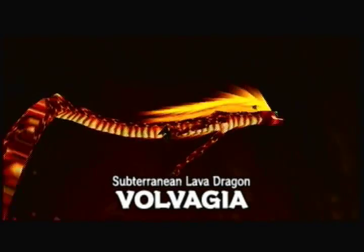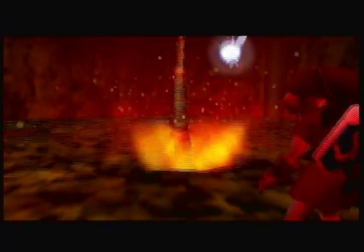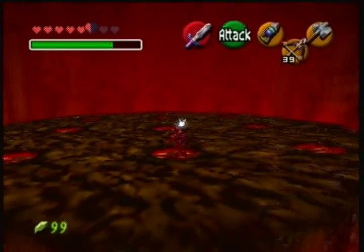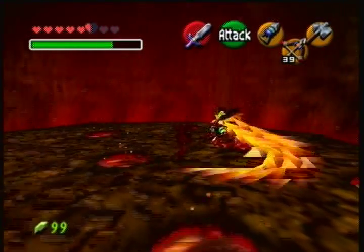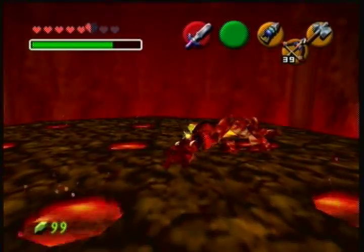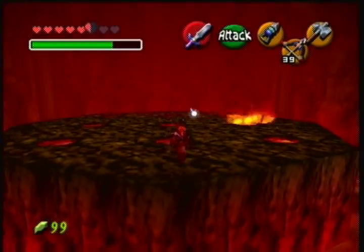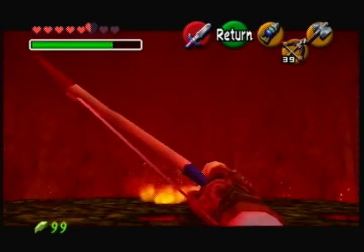I'm really surprised they had all this stuff in that room and you just need to hit this and that's it. So, subterranean lava dragon — Volvagia. This is the King Dodongo of the adult link temples. Basically what we need to do is when he comes out, smack him on the head with the megaton hammer, then come up and hit him with your sword. You can hit him in the face with an arrow when he flies up, and that deals some damage.